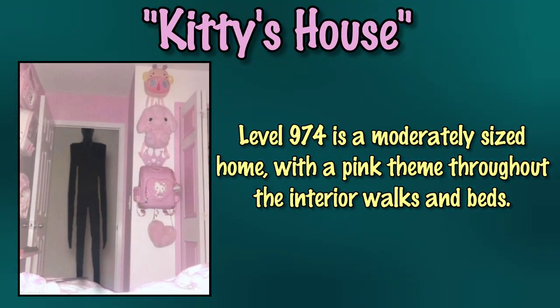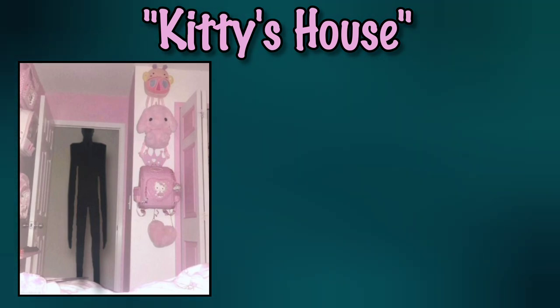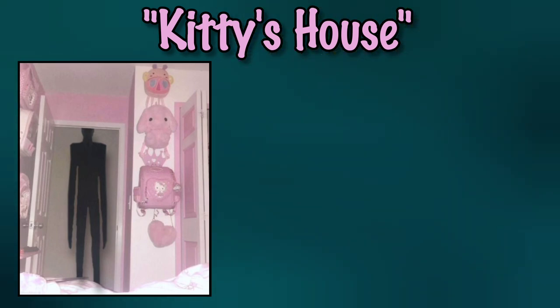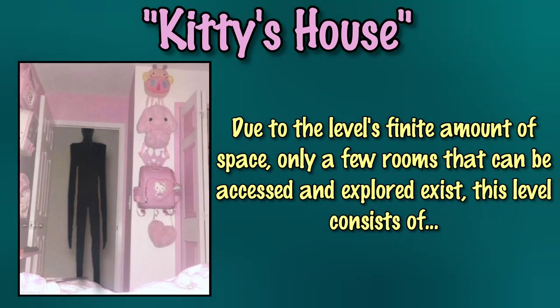Level 974 is a moderately sized home with a pink theme throughout the interior walls and decor. There appears to be no physical door leading to an outside area, and windows within the level simply reveal artwork depicting what one would see outside, except with a notably cute theme attached to it. Due to its finite space, there are only a few rooms which can be accessed and explored in the level.